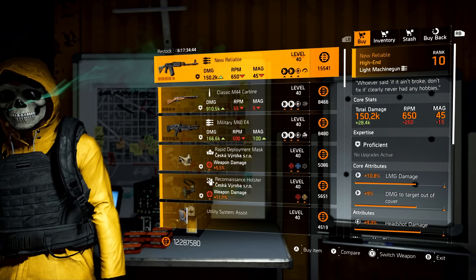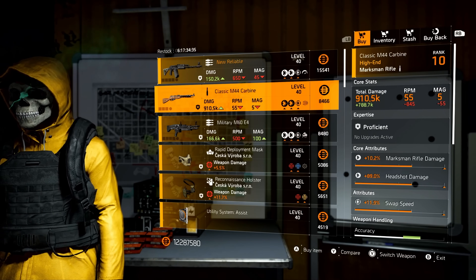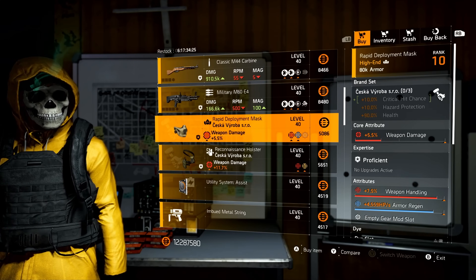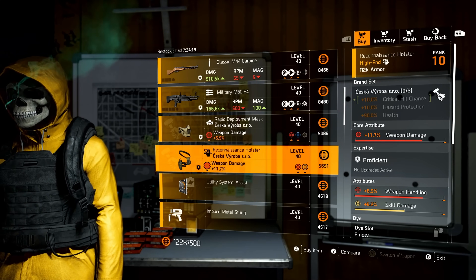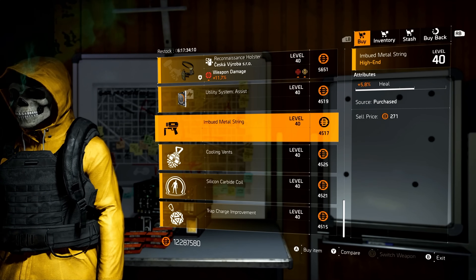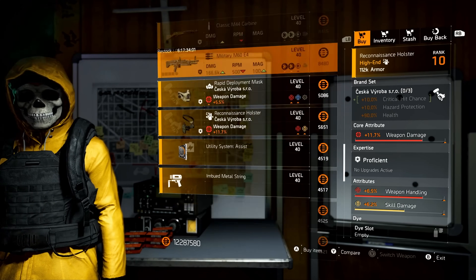Castle Settlement. Starting with the New Reliable — this is the named RPK with Perfectly Optimized, and it comes with headshot damage. Following that, we have a Classic M44 Carbine with Swap Speed and Flatline — nice. And a Military M60 with Health Damage and Ranger. Looking at the gear items, we have a Cheska Mask with Weapon Handling and Armor Regen, and a Cheska Holster with Weapon Handling and Skill Damage — both of those are disgusting. Mods: Repair Skill 16.1, Chem Launcher Heals 5.8, Hive Plus 4 Stem Charges, Pulse Radius 8.7, and Trap Duration of 4.1.